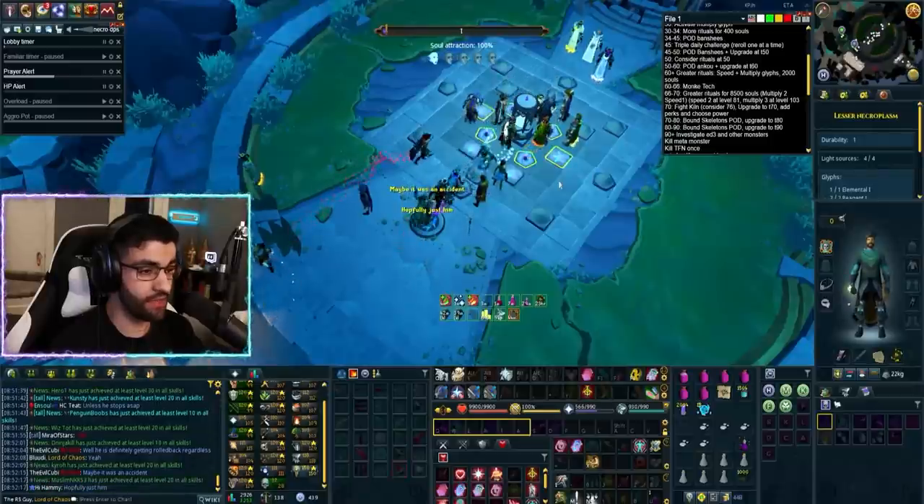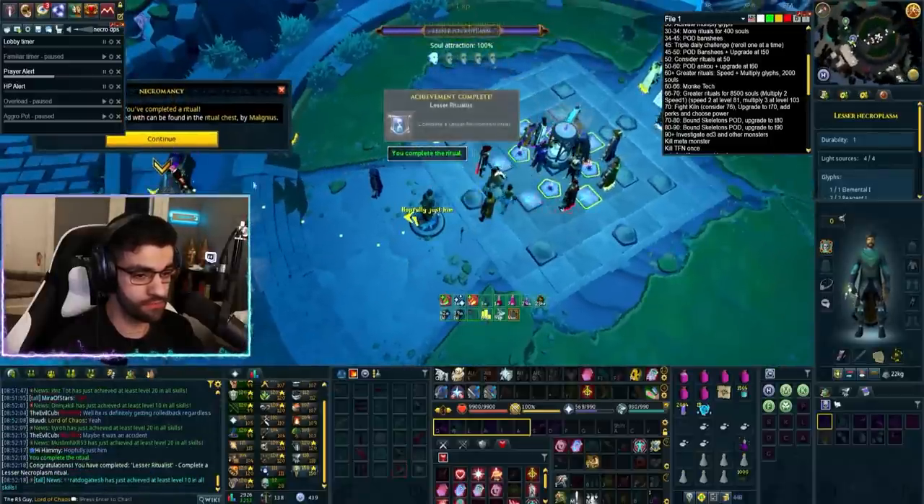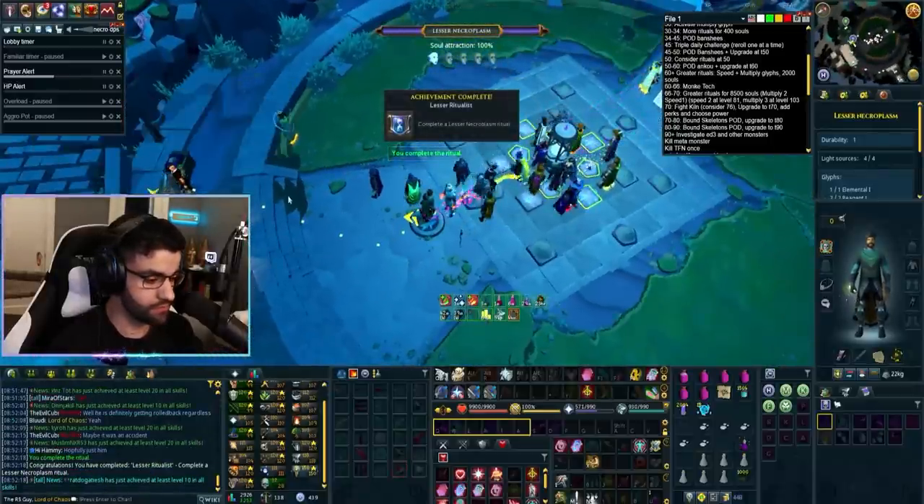For Task 4, you want to complete a lesser necroplasm ritual. This is extremely easy to do — all you need to do is click on the ritual site to get started.